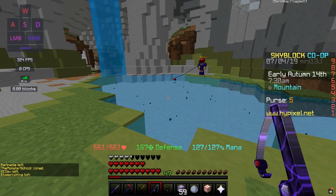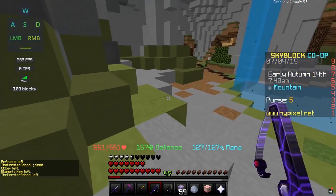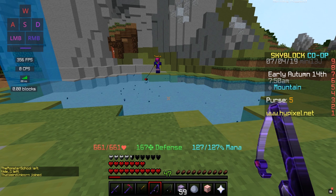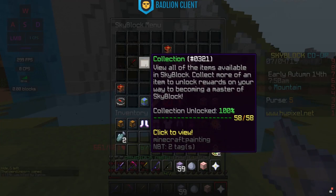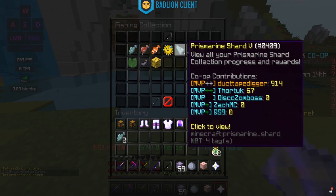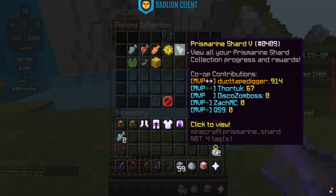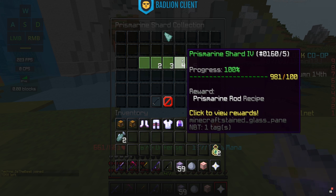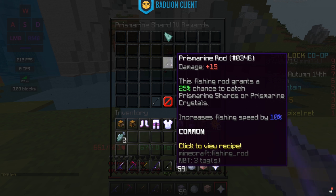After using your regular fishing rod for a while, you'll want to move on to something better. One option that doesn't require a certain fishing level is the Prismarine Rod, found in the prismarine shard collection at Prismarine Shard 4. You need either 100 prismarine shards collected to craft it, or you can buy one on the auction house — they're not very expensive. It has a base damage of 15 and grants a 25% chance to catch prismarine shards or crystals, and it increases your fishing speed by 10%.